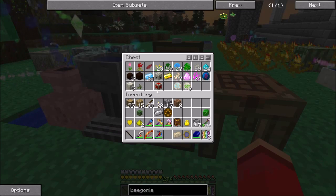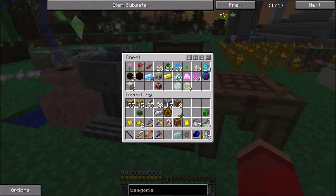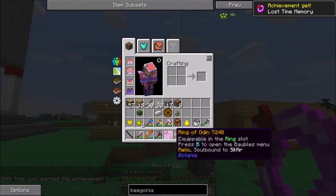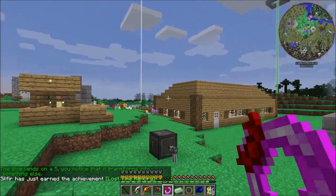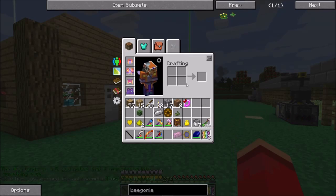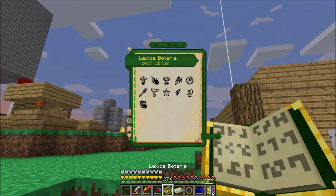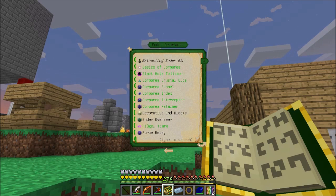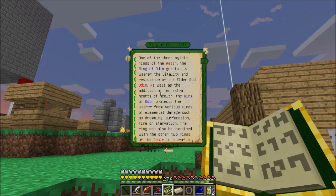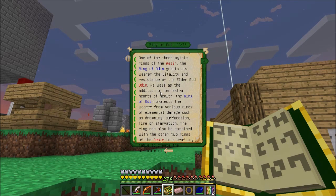Gaia Spirits. This thing I really don't need, but this guy I do want to open. A Ring of Odin. One of the three mystic rings of Aesir, the Ring of Odin grants the wearer the vitality and resistance of the Elder God Odin, as well as the addition of ten extra hearts of health.